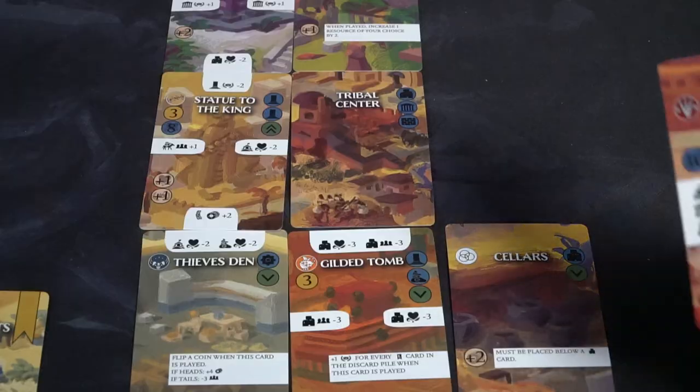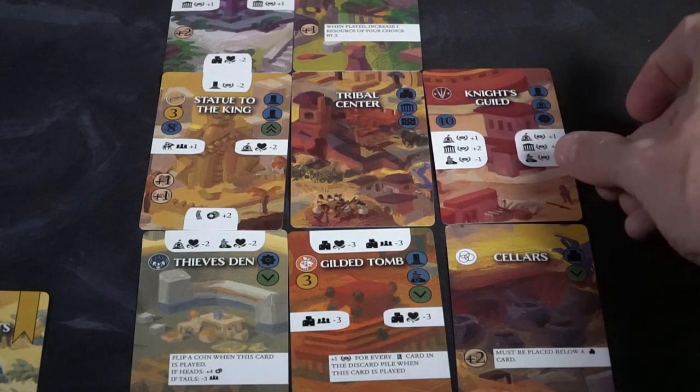You will have a hand of cards that you are going to utilize, dropping down cards either to the left or right of the tribal center, and in some cases the top and bottom of cards as well. You'll score action values as well as actions you can take in the game, currency, and of course your popularity, your happiness, and your town's defense.